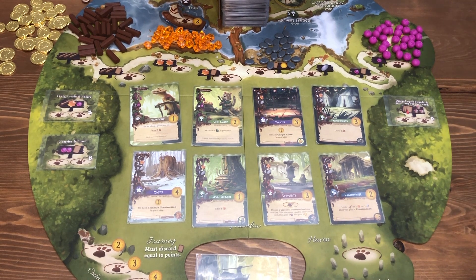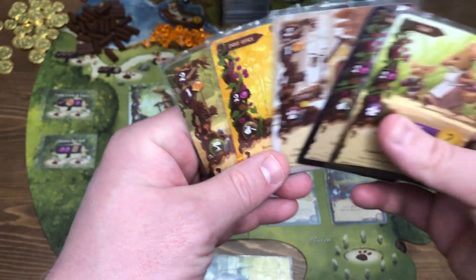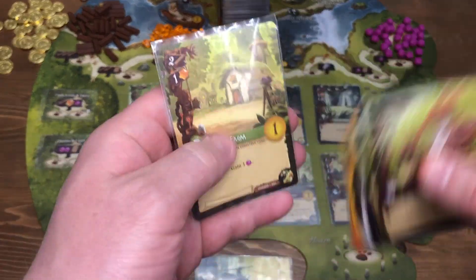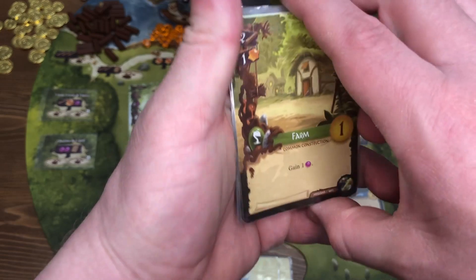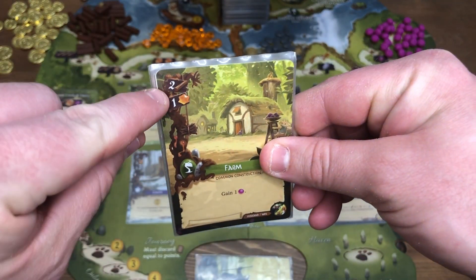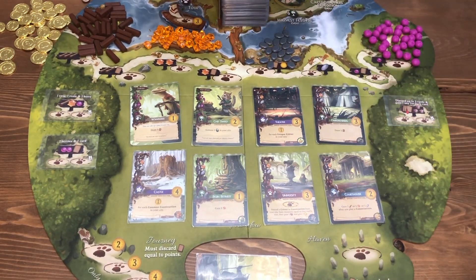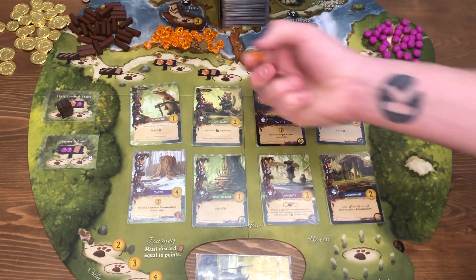Let's say at the beginning of the game I have a hand that looks like this: a farm, a postal pigeon, an inn, a ranger, as well as a wife. The farm — production cards are always good to play at the start of the game because these production cards, noted by this little leaf, will reactivate two more times throughout the game. The cost of the card is in the top left corner — it costs two twigs and one resin to build. So there are a few different places on the board to gain resources. I'll go here and gain one twig, one resin, as well as one berry.